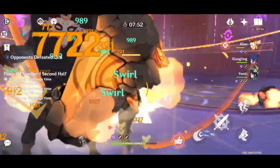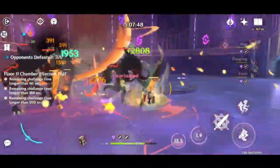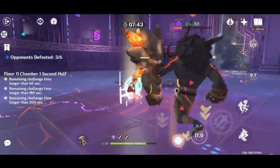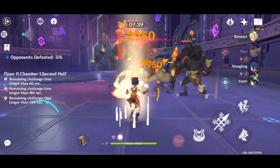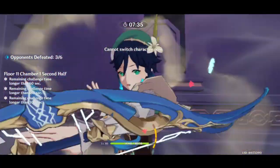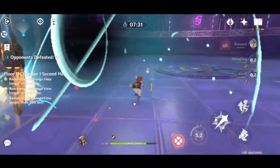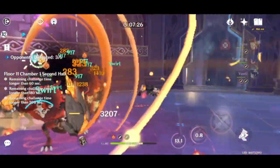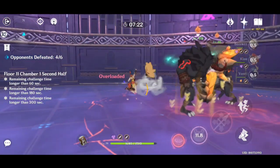After the Axe Mitachurls are gone, there will be a Stone Shield Mitachurl spawn. Make sure you have a way to destroy the shield before killing them. You can destroy the shield using Pyro — for example, Klee's attack, Amber's Bunny, or the Overload elemental reaction. You can also use a Claymore user or Geo to clear the shield.